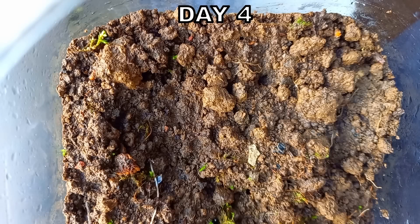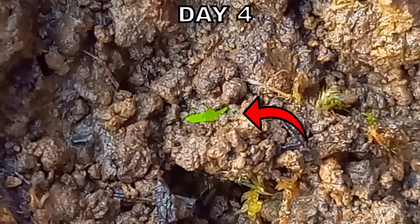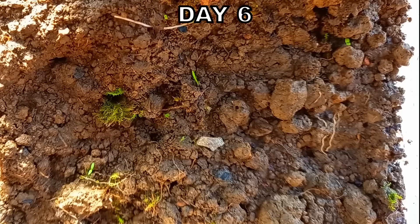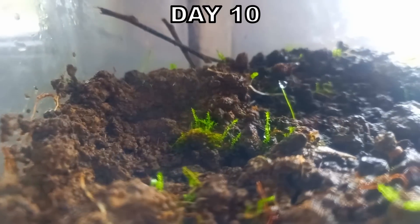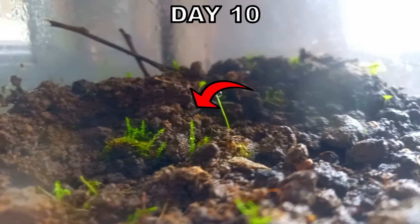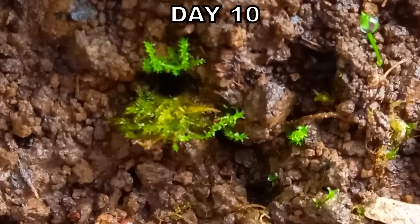On day 4 the first plants appeared — you probably can't see much, but here, I'll help you. Amazing, isn't it? On day 6 even more plants appeared; these are a few different species. On day 10 the first moss appeared. Here is a top view and you can see that the plants are growing.